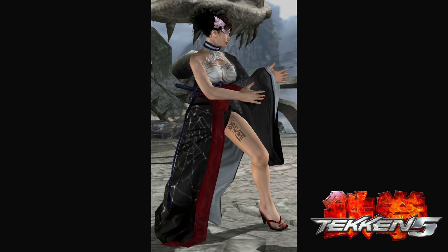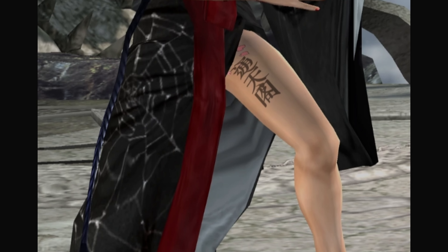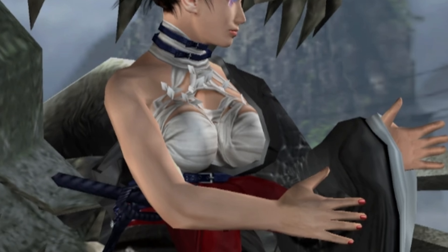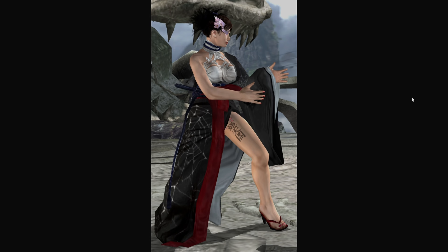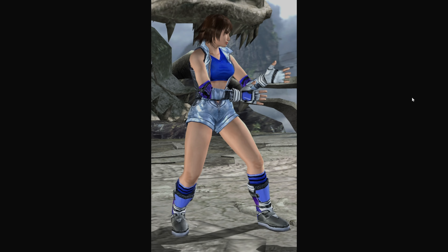I had to bring up this outfit from Tekken 5 as well. Look at her hair kept a different way, she has a tattoo on the inner thigh, wearing heels, spiderweb design on the outside of the dress. This isn't even a bra — it's just bandages tied to her neck. Any of these designs, whether it's this one, this one, or that one, I wouldn't be mad.